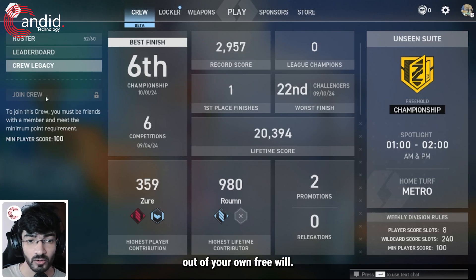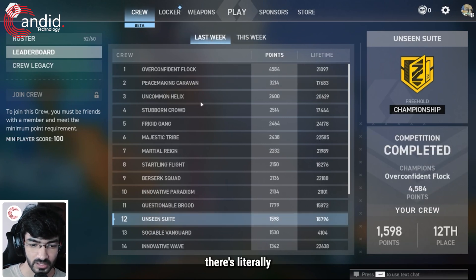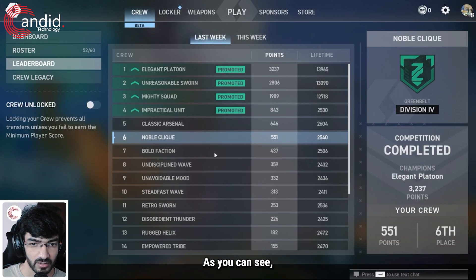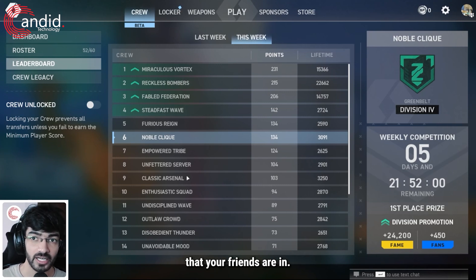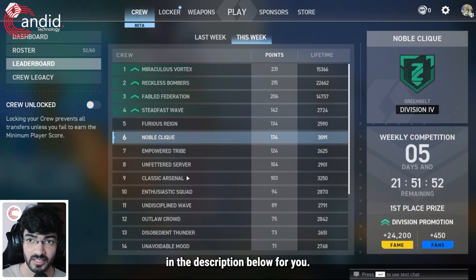You cannot join crews out of your own free will — you can only join crews that your friends are in. If you go to leaderboards, there's nothing you can do there; you cannot click on any other crew. So you can either only be automatically assigned to crews or join crews that your friends are in. Spectre Divide actually has a very good explainer about crews on its own website — I'll put the link in the description below, and that's all there is to Spectre Divide crews.